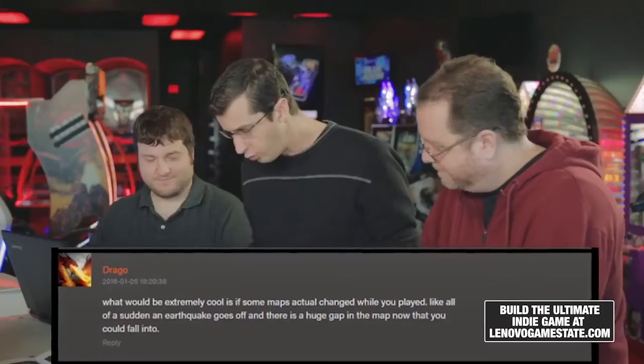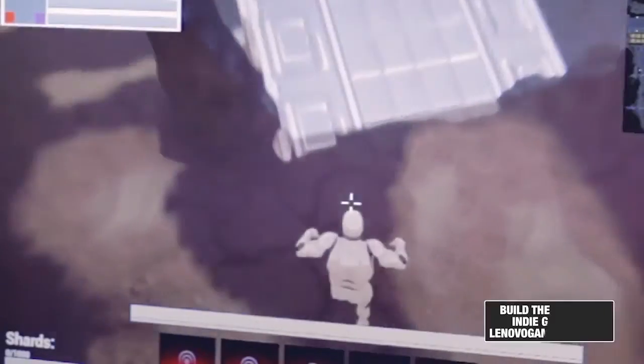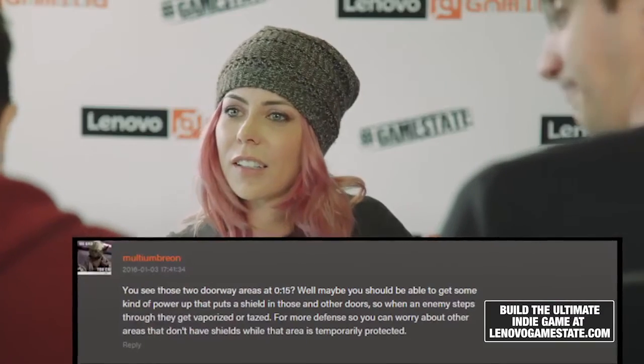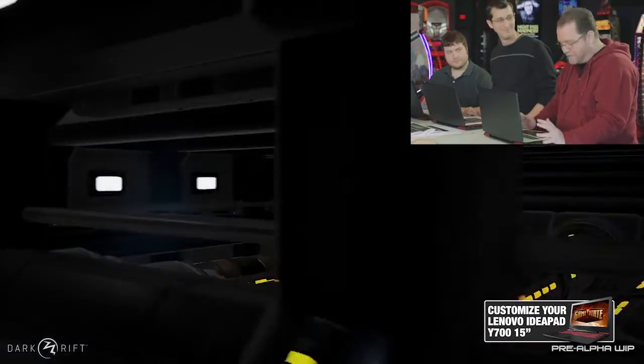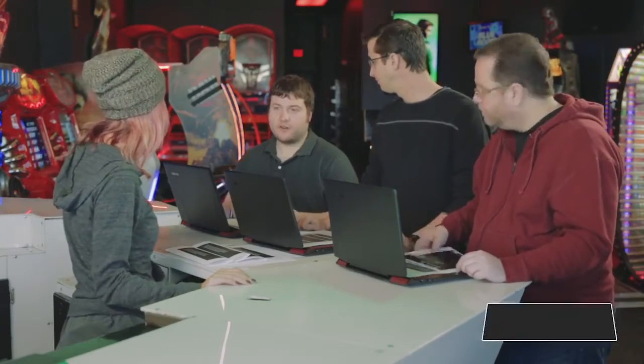We got a really great comment from Drago: 'What would be extremely cool is if some maps actually changed while you played — like all of a sudden an earthquake goes off and there's a huge gap in the map that you could fall through.' The one I have here is from multi-umbrian: 'You see those doorway areas at 15 seconds — maybe you should be able to get some kind of power-up that puts a shield in those doors so when an enemy steps through they're vaporized or tased.' We get a lot of comments regarding the map changing dynamically based on the player, and this is already a very large tenant of ours. We check the comments every single day and we're really looking for people to sell their vision to us — sell us your fantasy — and we pay attention to all of them.